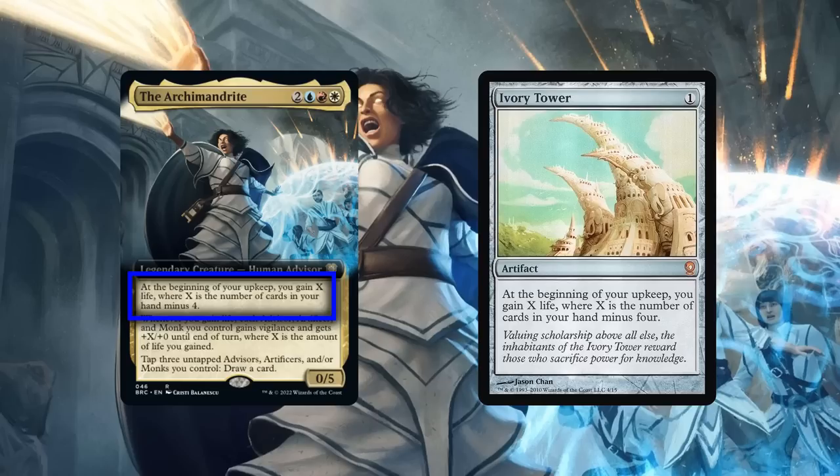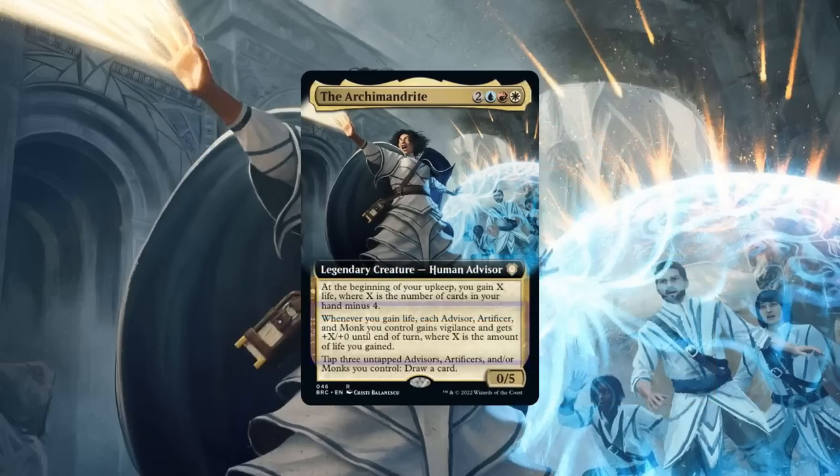Thanks to our commander's built-in draw and access to blue, keeping our hand count high should usually not be a problem. This leads nicely into her second ability, which takes that life gain and turns it into a powerful AOE buff for both herself and our mixed tribe members. Since this ability isn't limited to once per turn, it allows us to easily use other sources of life gain to pump up our board even further, while the AOE vigilance it provides allows us to keep the same creatures we powered up to protect us from the crackback.